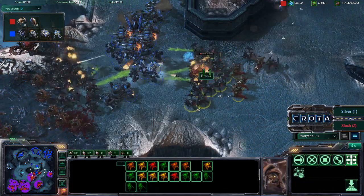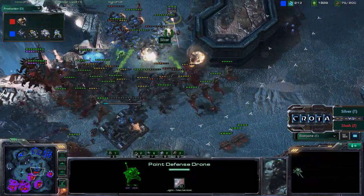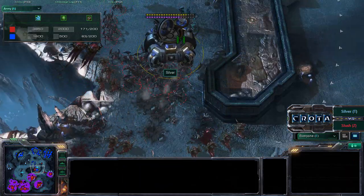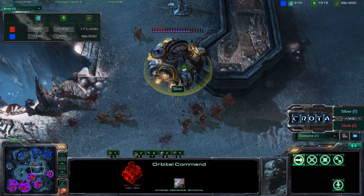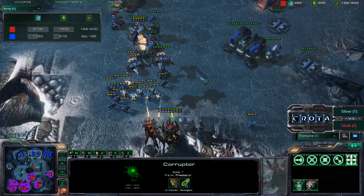Roaches are now pushing in alongside siege tanks and taking a lot of damage. One point defense drone is thrown in the air. However, that spine crawler is doing some damage towards that barracks, and the army of Silver is significantly lower. This orbital command is going to get shot out of the sky by these hydroliths and is going to start burning in just a moment.